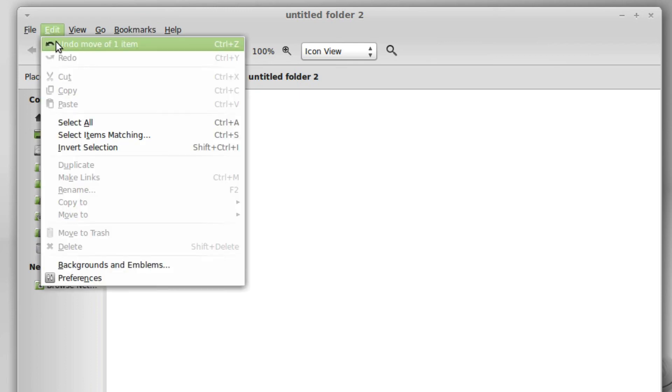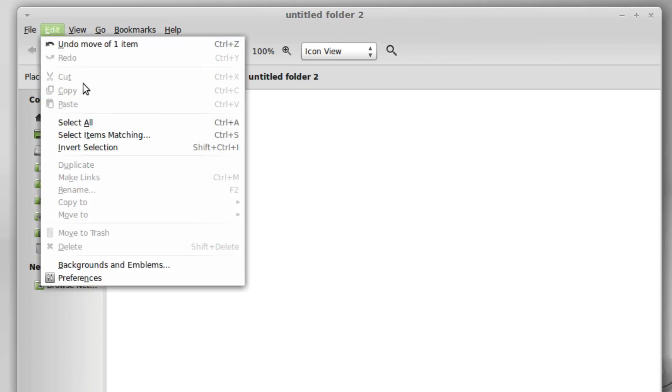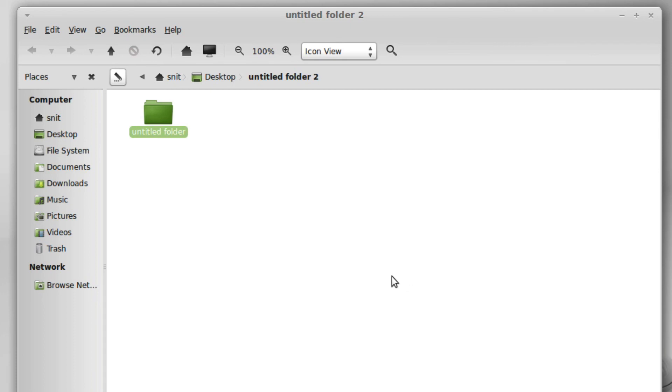Looking at the edit menu, the undo works. Select items matching is a pretty cool thing. Wish that you did not have to use wildcards — if I just type 'you' because I have an untitled folder and click OK, it doesn't know to find anything. But if I use wildcards correctly and click OK, it will of course select what it should.